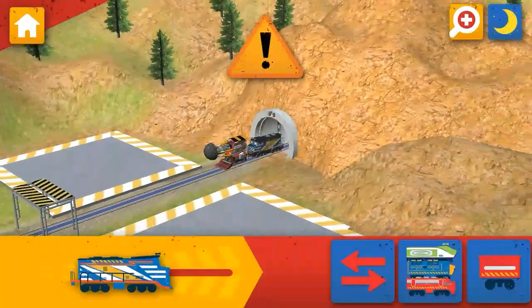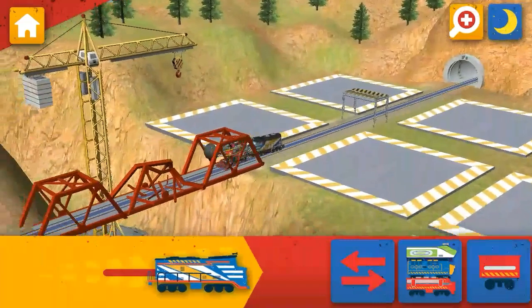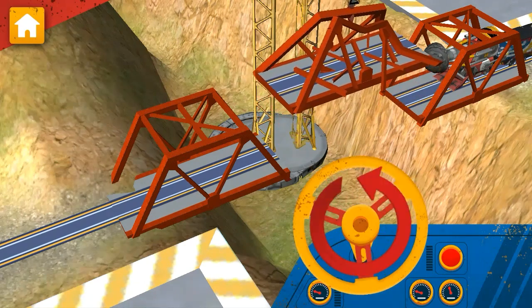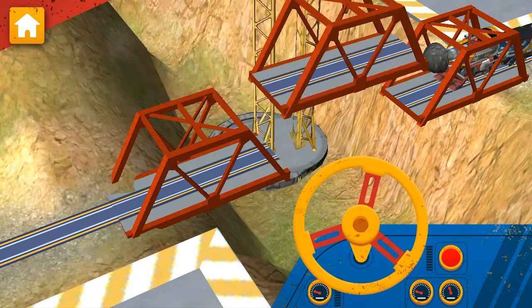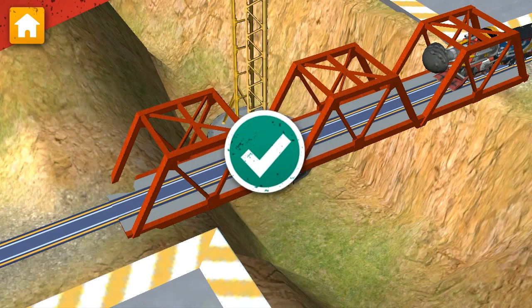Next up, you need to finish building the bridge. Chugganeers need your help. Use the Mega Chug Crane to fix the bridge. Solid work, Chugganeer. Now spin the wheel again to lower the new piece and fix this bridge. Great teamwork!